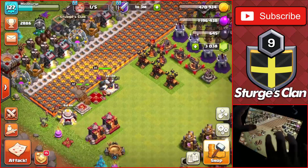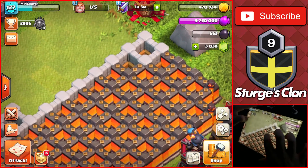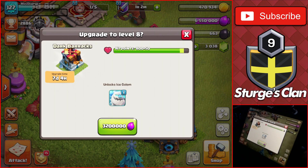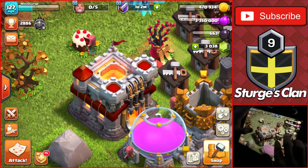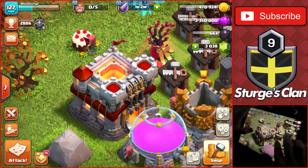One more level left until the queen is maxed out for Town Hall 11 — we'll do that next episode. We use a Rune of Elixir to upgrade more walls and discover we have a spare builder, so we head to the Dark Barracks and upgrade it to level 8 — 3.2 million elixir over one week — maxing out our first Dark Barrack. That's a ton of upgrades and farming raids done today. Hopefully you enjoyed the video; leave a like and subscribe if you haven't already, and I'll see you in the next one!